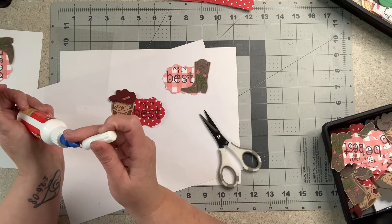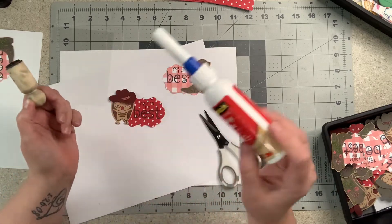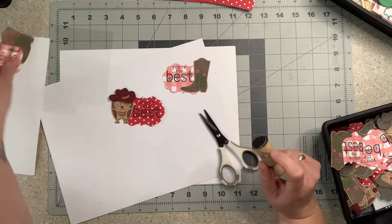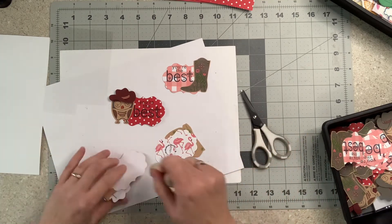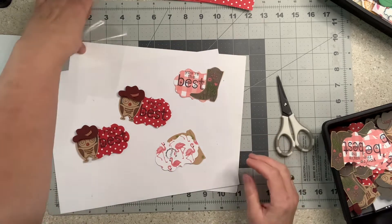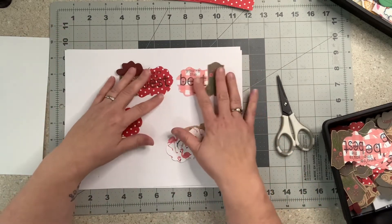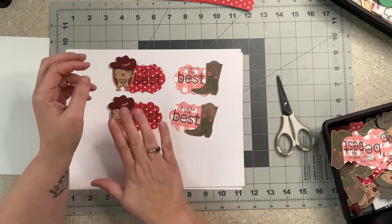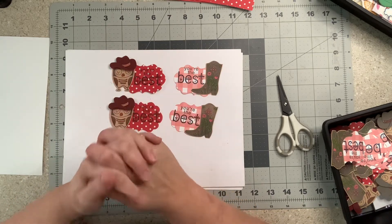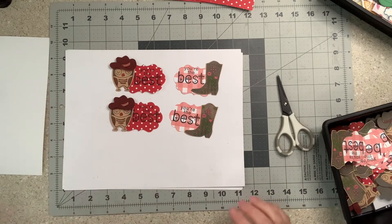If you decided you want to be part of our embellishment swap, each week I will post an example. If you want to join us, click on the link in the description, join the Facebook group, and join us — we have a lot of fun. Every week we have a different theme. I post the sign-up on Sunday and Monday; everyone comments to sign up, I send you the information, you make four embellishments and mail them on Friday.